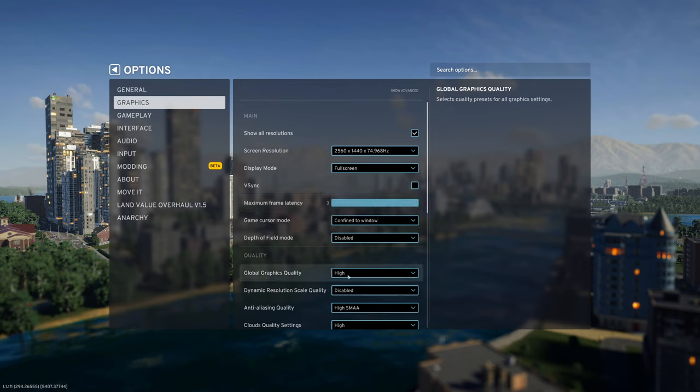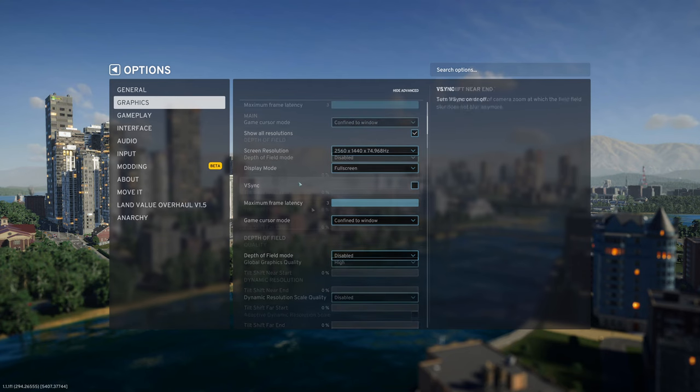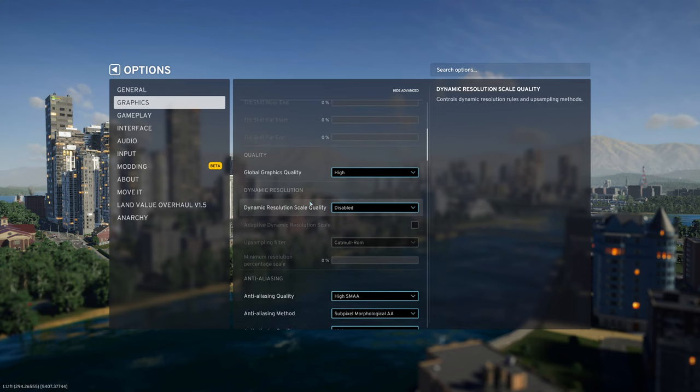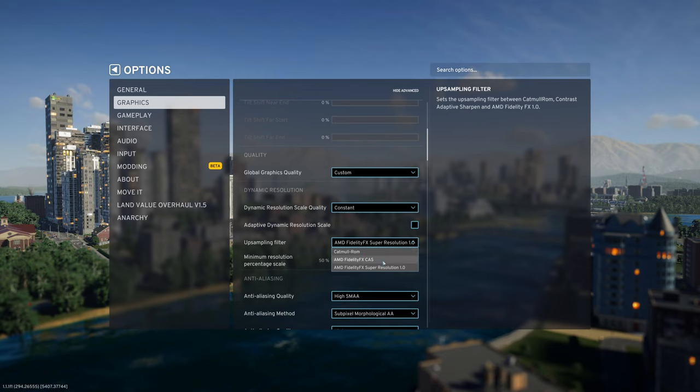Start from the high graphics preset and switch to advanced settings. Disable depth of field mode — it costs too much FPS for very little visual quality gain. Now set dynamic resolution to constant, choose AMD CAS filter, and put the slider to 90%.